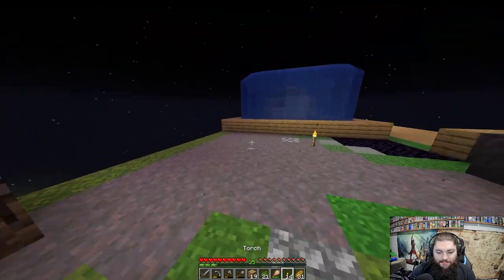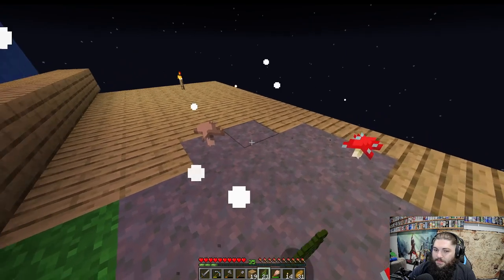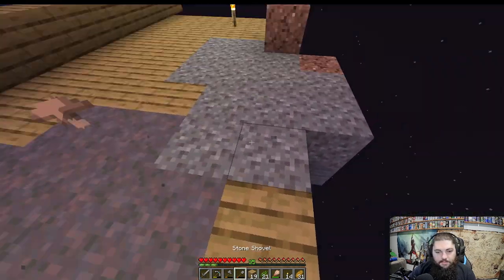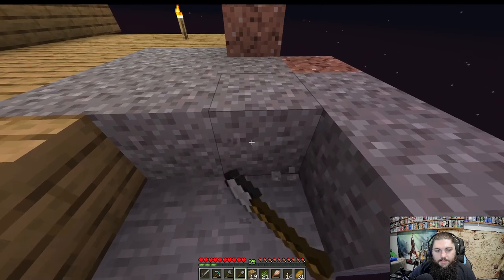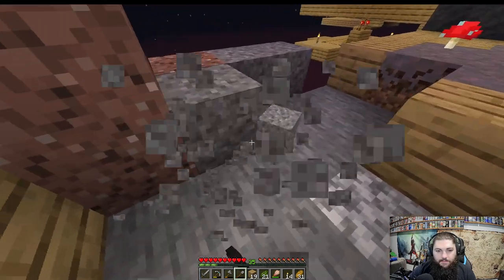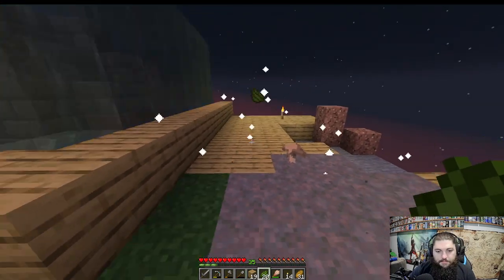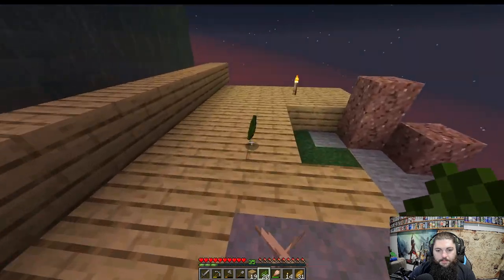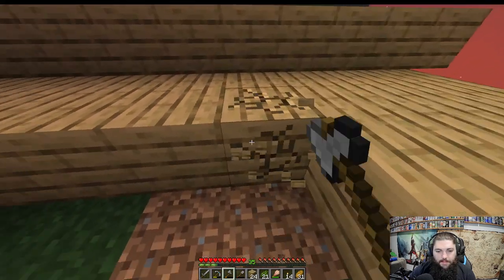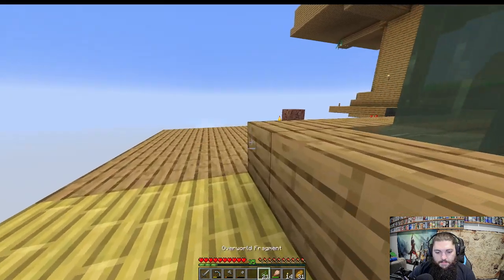Let's try some more overworld fragments — hopefully no more bad spawns. Another mushroom spot, and a gravelly spot — just regular gravel, not suspicious gravel. It's a kind of weird spawn. Another one went down below, spawned a little bit low, just a regular grass area. We may need to expand the platform a bit more already.